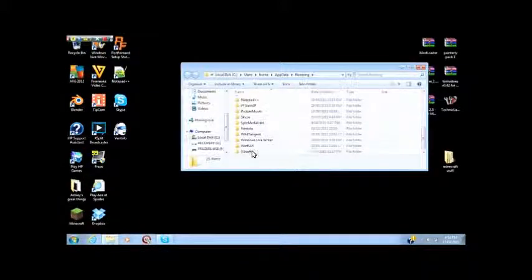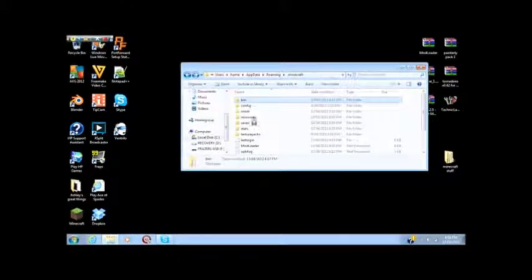So you go Shift + % sign, then AppData. Then go to Roaming, and then Minecraft will either be at the bottom or the top depending on how your computer is set up. Sometimes the dot goes first, sometimes it goes last, but it doesn't really matter.